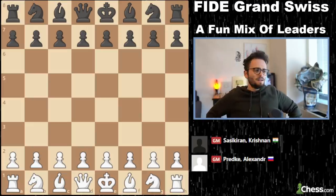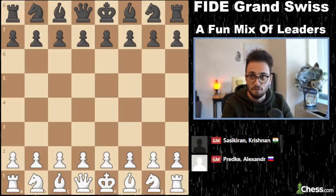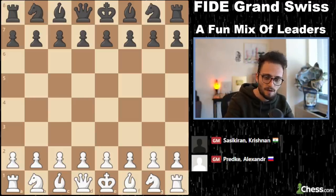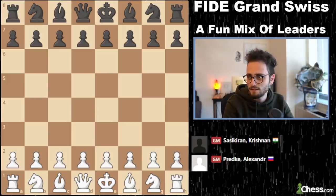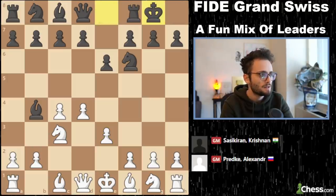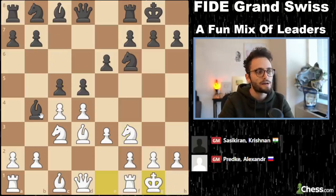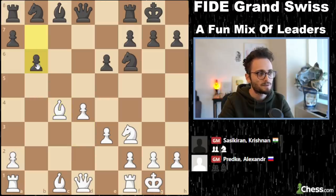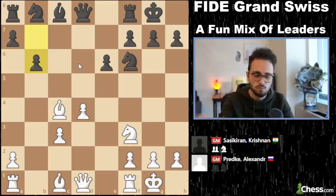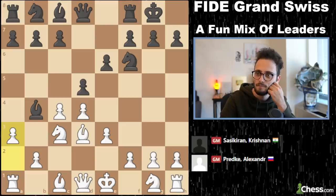Next game: Alexander Predke versus Krishnan Sasikiran from India. This is a youth versus experience. Krishnan is 40 years old — he's an OG of the game. And Predke is like 22 or something; he's super young. So we have a Nimzo-Indian defense. White plays a classical e3 — I think it's literally called the classical. Castles, bishop d3. Play develops — d5, knight f3, c5, castles. Something where black takes every pawn and plays b6, hanging pawn structure — this is normally what happens. But Predke plays a3.